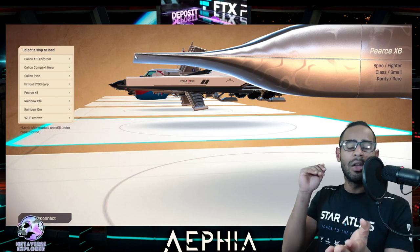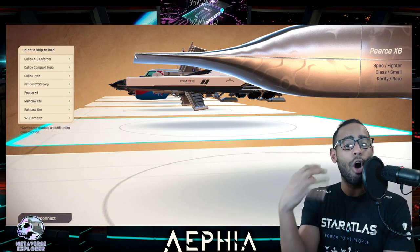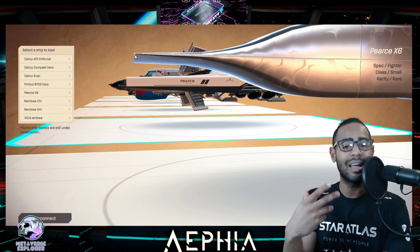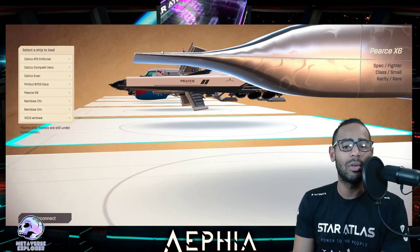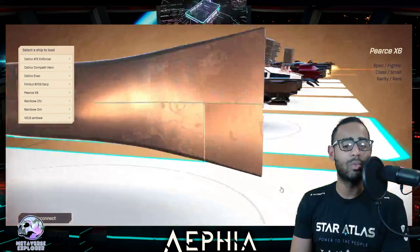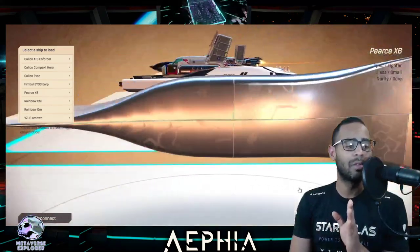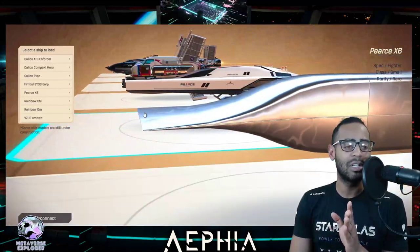The Rainbow Chi actually has an oversized engine — it's a small ship but I think it has a medium-sized engine. It was sold as really streamlined. So I'm hoping they end up just changing that a little bit, because that fine point at the front is what you need. It's about the small little details.